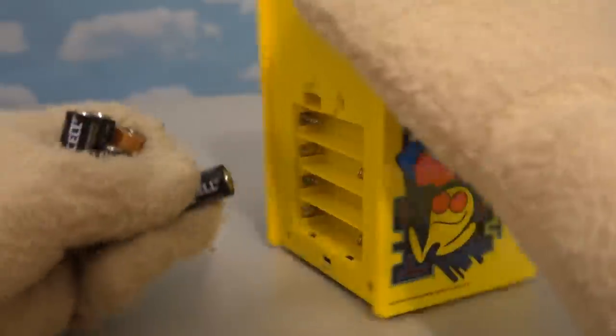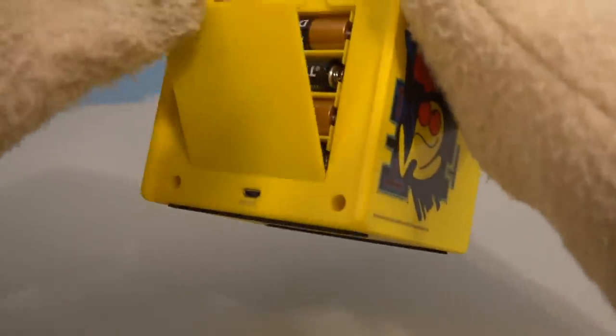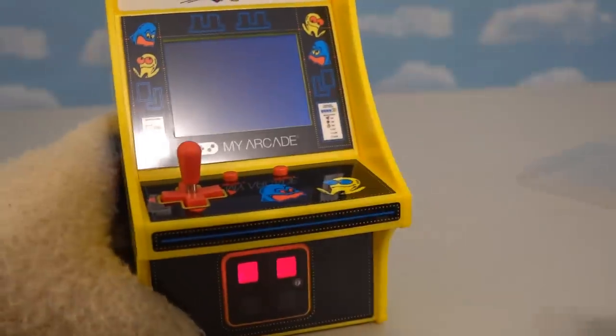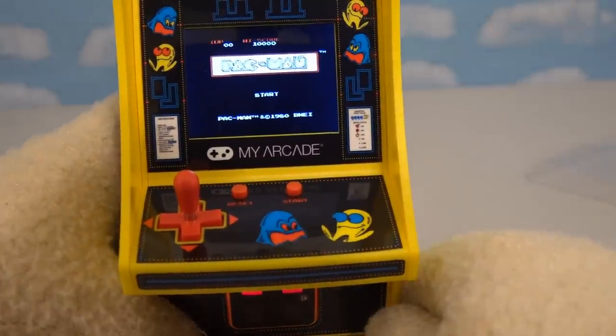If we're going to play this one, we're going to have to turn it around and open up the battery case. It's a good thing Puppet Steve comes equipped with batteries! Once getting all the batteries in place, it's time to close this bad boy up and press this button here so we can start the game. And look at that — it's Pac-Man!